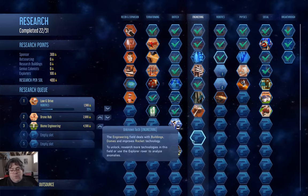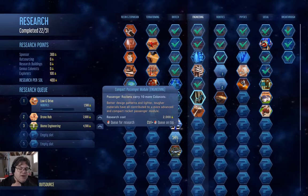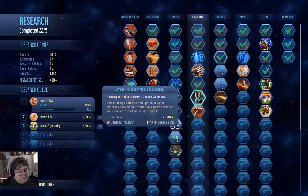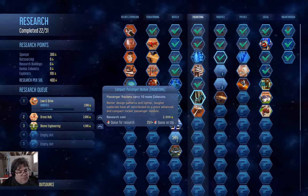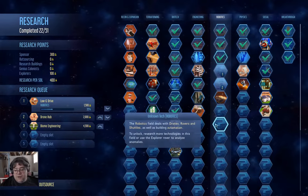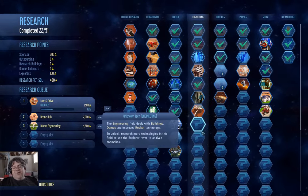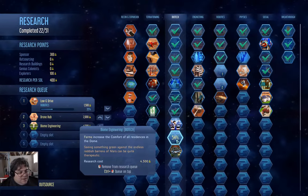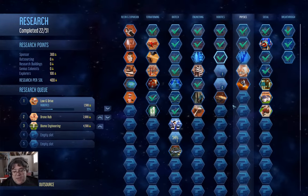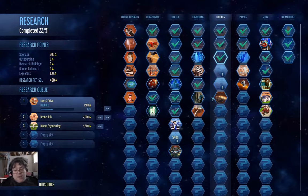I did play a game one time where I researched this, and I got a breakthrough as well. I ended up bringing — this increases the rocket capacity to 22, and there's another one that adds another 20 — so I ended up bringing 42 founders. But that was like on Sol 220, when I finally brought my founders in that one, and it was a max difficulty run before Below and Beyond, so it was a 1075 difficulty — same map.